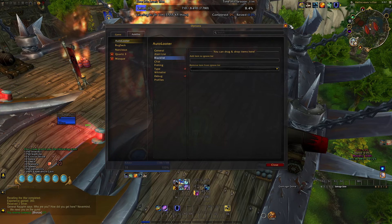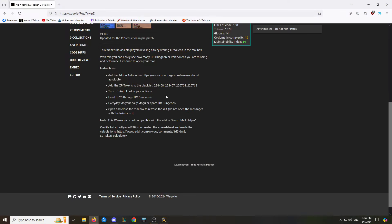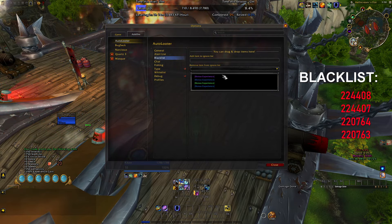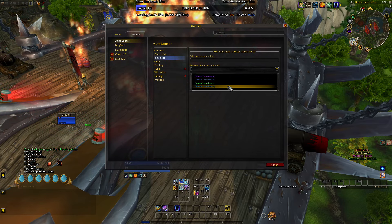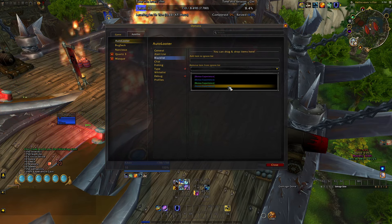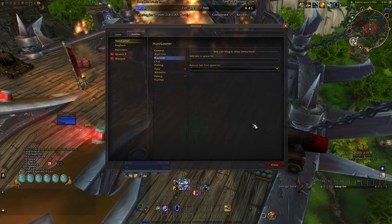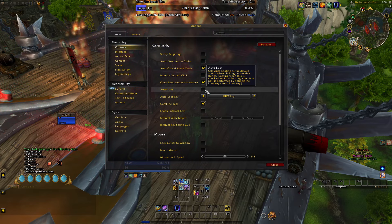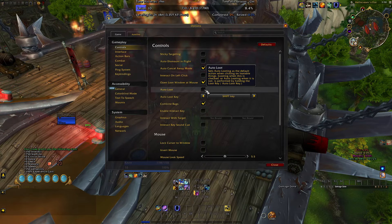For Auto-Looter, once you get it, you're going to want to blacklist four items. The numbers shown correspond to each experience token that you get from dungeons and raids that we're going to go through. Essentially, what Auto-Looter will do is ignore those items — it'll auto-loot everything except those items. Also, you've got to remember that you need to turn auto-loot off on your default Blizzard UI. Don't even mess with it — just don't check it at all.